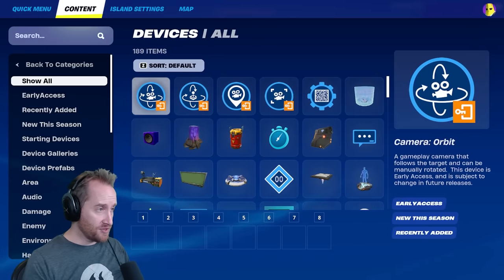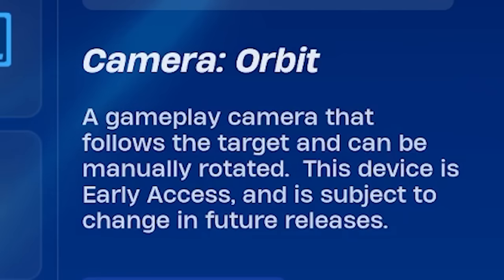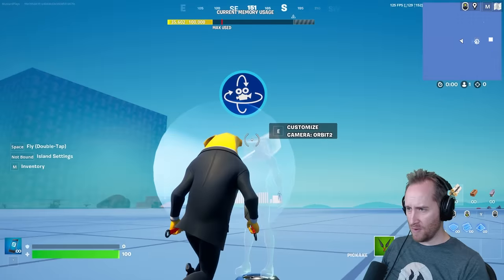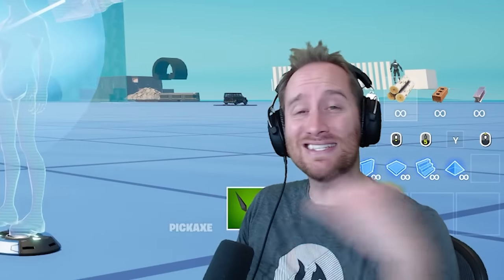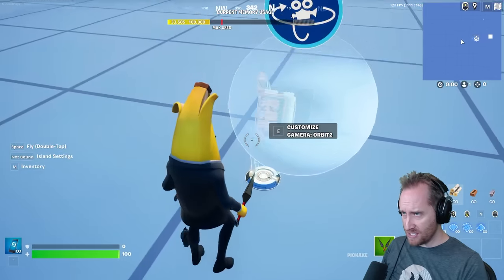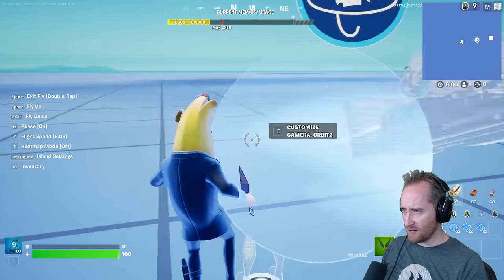Enough looking at other people — let's jump in and figure this out. So this is the device, it's called the camera orbit device. We're going to place it down and play around with some of the settings. This is in 1.0, not UEFN, so anyone can use this. You can see where the camera is pointing is where the camera will be when you press start.